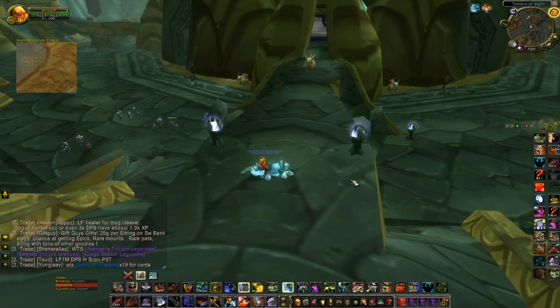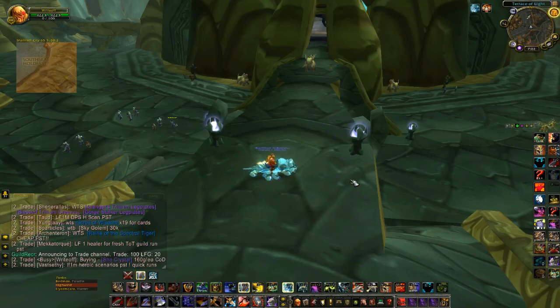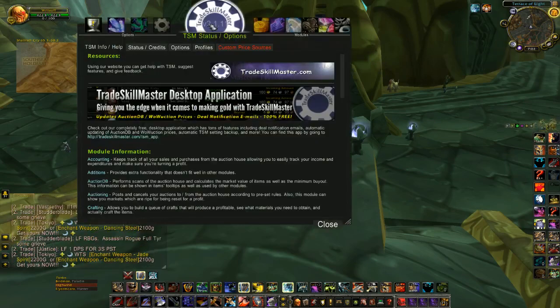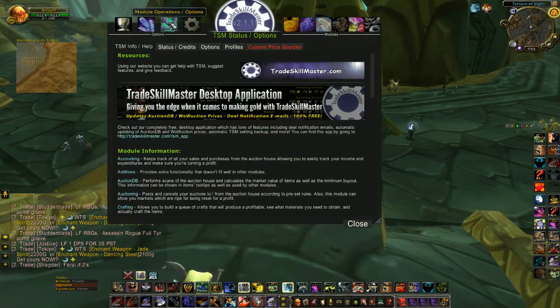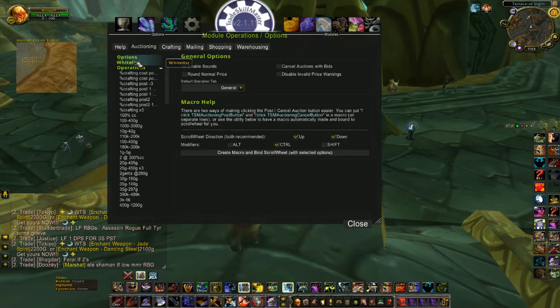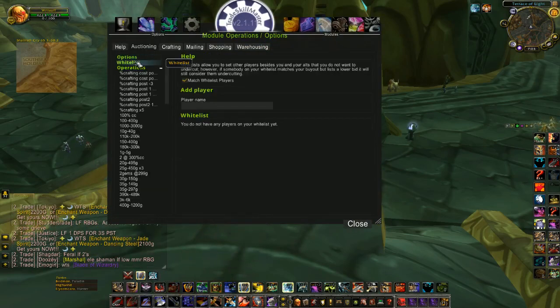Hey guys, Sal and Thunder here with a quick guide on TradeSkillMaster 2.0 plus whitelisting. Basically what whitelisting is — if you go into TradeSkillMaster, go to Module Operations, then to Auctioning, there's a place here to add people to your whitelist.